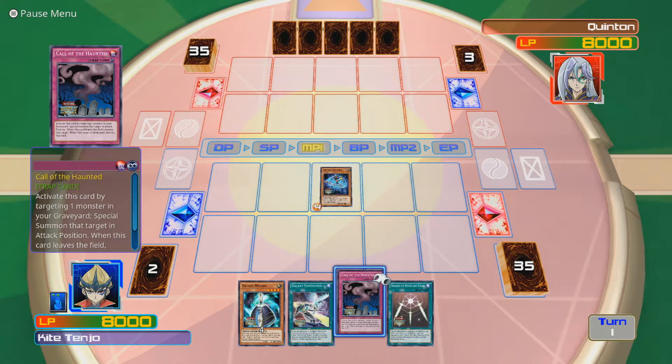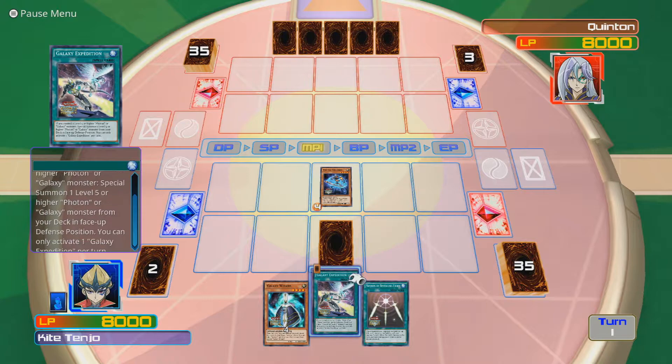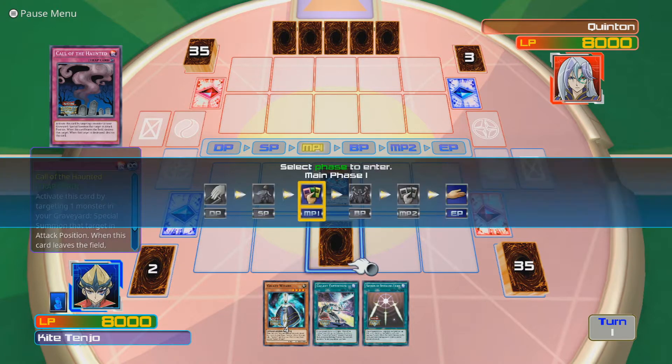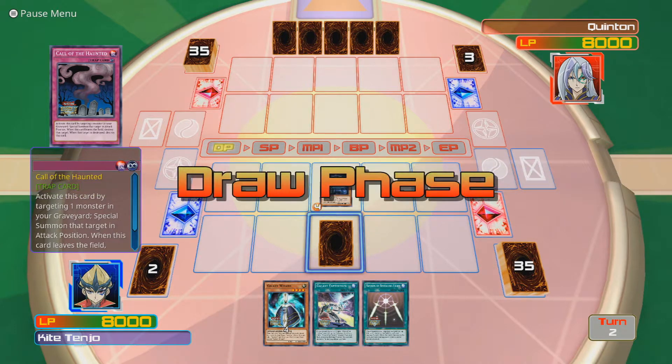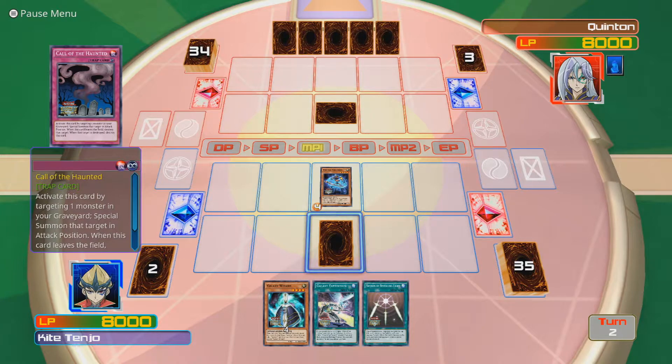I will play Call of the Haunted face down. Galaxy Expedition - if you control a level 5 or higher Photon or Galaxy Monster, special summon one level 5 or higher Photon or Galaxy Monster from your deck in face-up defense position. You can only activate one Galaxy Expedition per turn. That's kind of pointless for me now, but we'll go up against Quinton, one of Vectrix's boys. He holds Number 9, Dyson Sphere, which is huge.